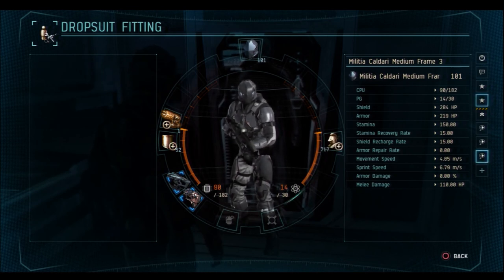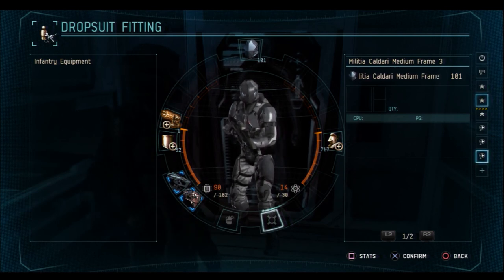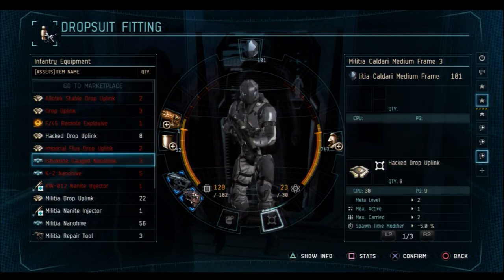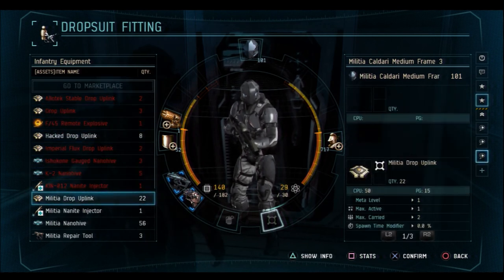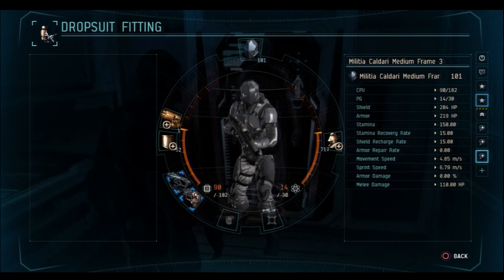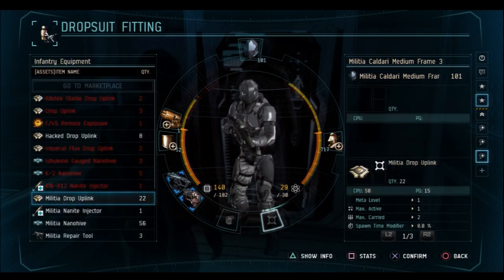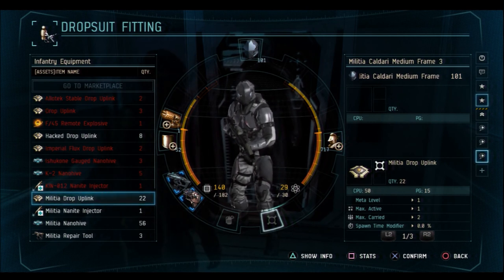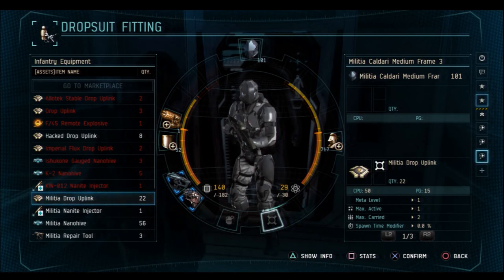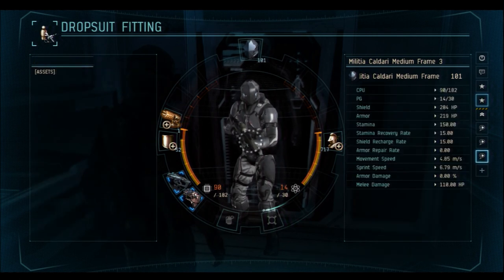Underneath your low slots will be your equipment slot. These slots are used for nano hives, nano injectors, uplinks, and repair tools. These items are generally high CPU and high PG — for example, the militia drop uplink is 50 CPU and 15 PG. You can see the bars aren't that full, but when I try to equip the uplink they're almost all the way to the limit. So I'm not going to use an uplink since I want a grenade — I'll just go with the militia nano hive.